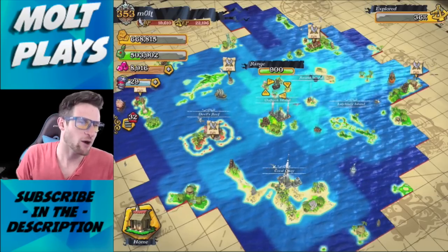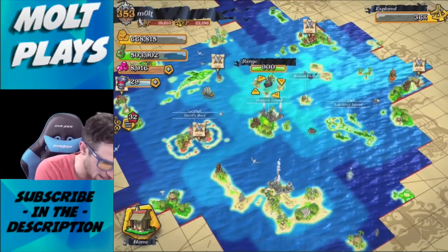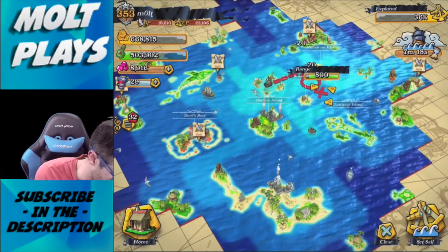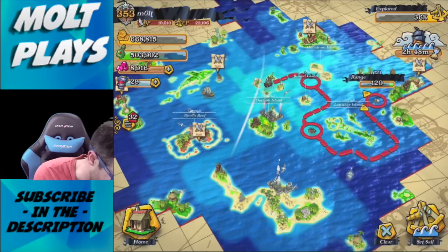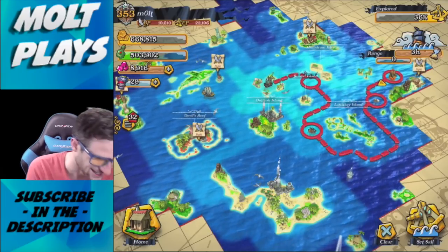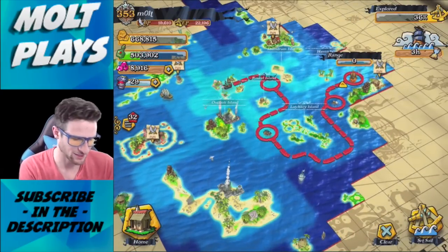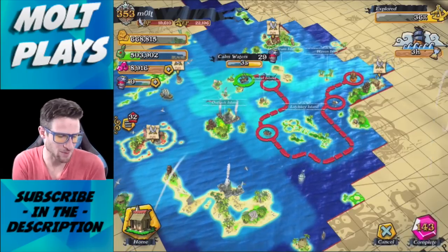We're going to explore the map a little bit, see how far we can go and how many things we can battle. Let's start off — can we go down and around the ship? We can! Nice. We're going to face four different people and we're not going to explore anymore, but we are going to get a lot of those battle bosses out of the way.